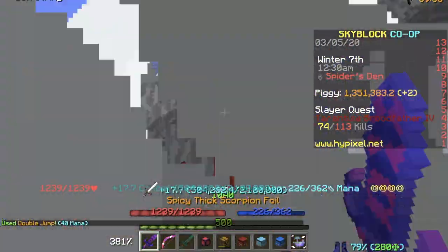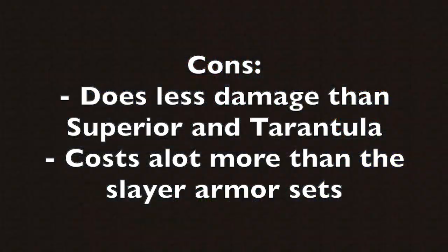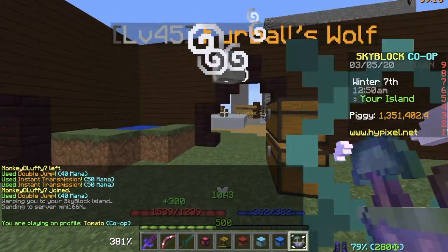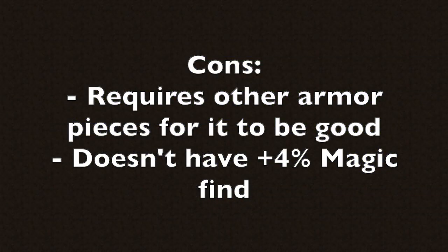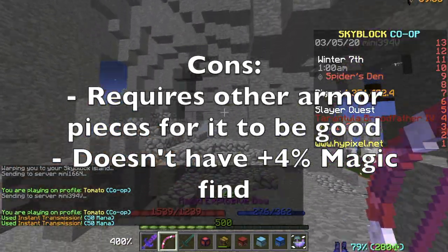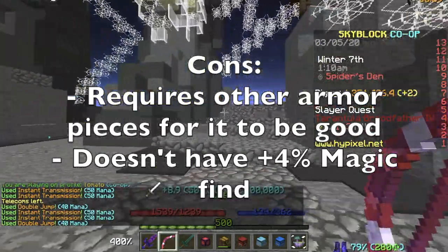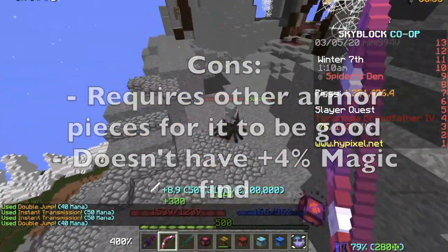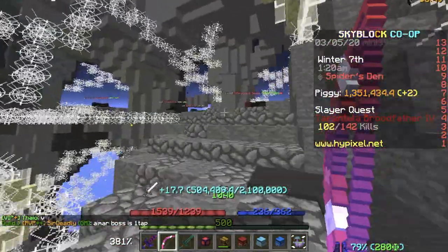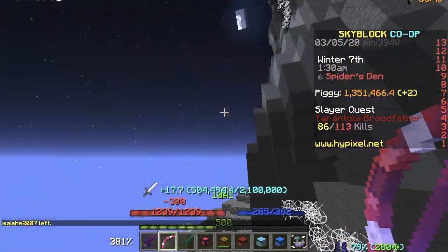However, moving on to the cons of Perfect 12: it does less damage when compared to Tarantula or Superior Dragon Armor. It is also a lot more expensive compared to other slayer armor sets like Mastiff and Tarantula. It requires other armor pieces to synergize with it to see its full potential — you can't just get a full Perfect 12 set of chestplate, helmet, leggings, and boots and expect it to be really powerful; Perfect 12 has to be synergized with other armor pieces to be good. The last con is that there is no +4% magic find unlike Superior, but honestly, it's just 4% — it's not that significant.